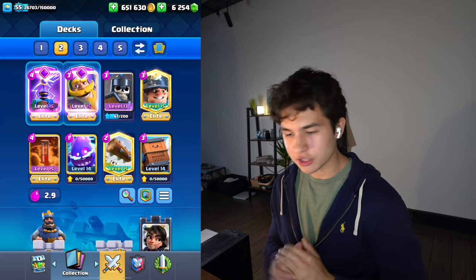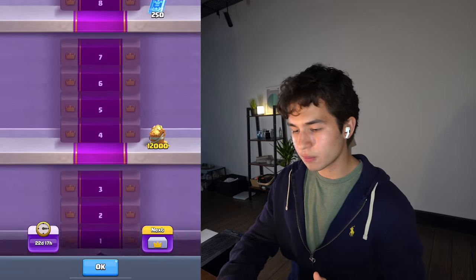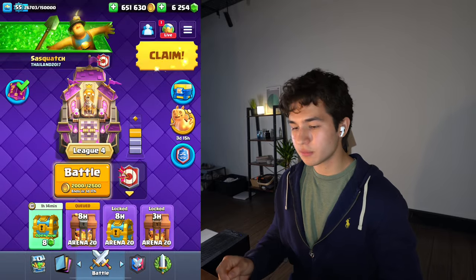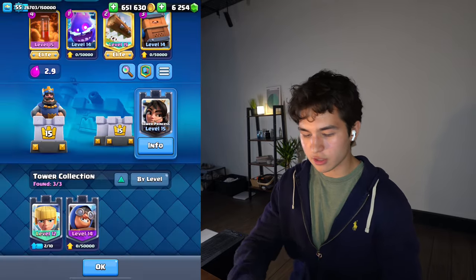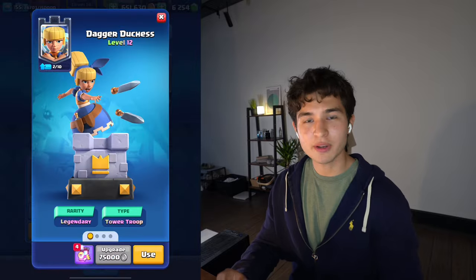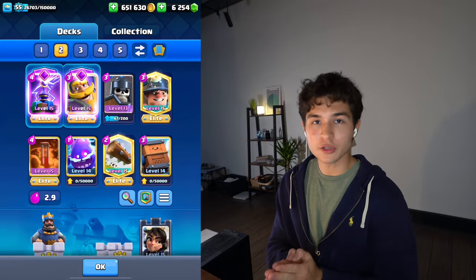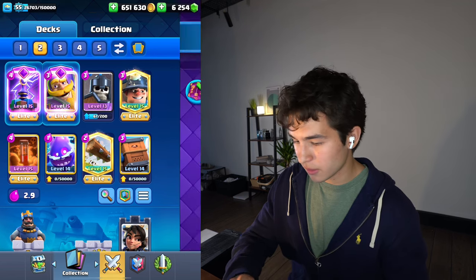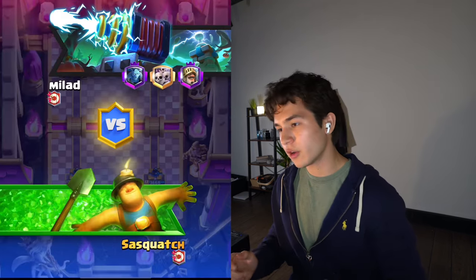Quick video today. We're on the push to ultimate champion, and I've been playing minor poison, but what I've realized is the dagger duchess has been countering my deck. So I found this new deck called minor control, which is much better at dealing with the dagger duchess in my opinion, and we're going to play it on ladder.